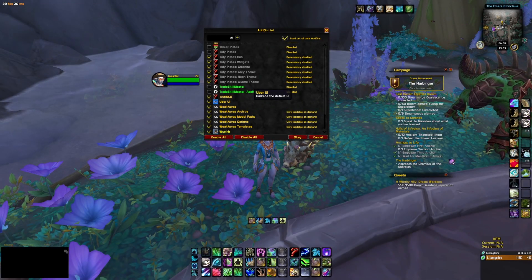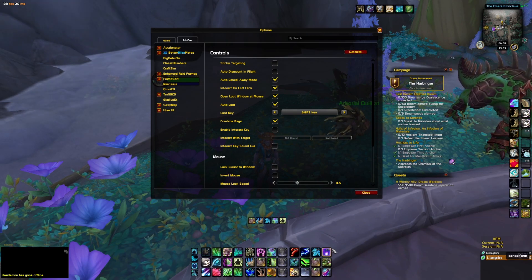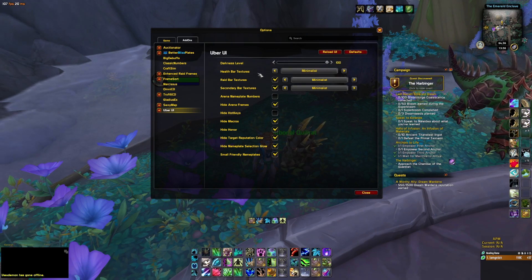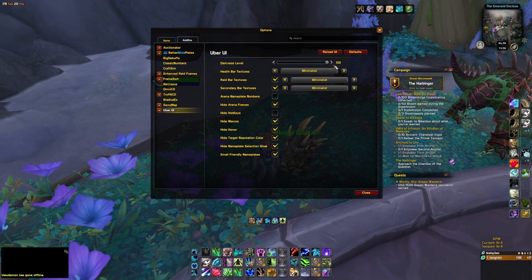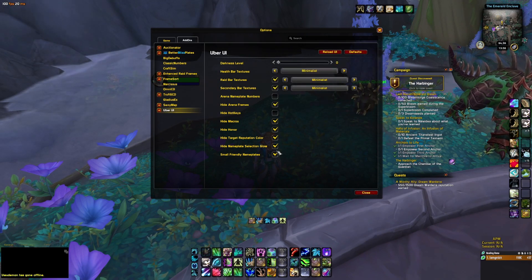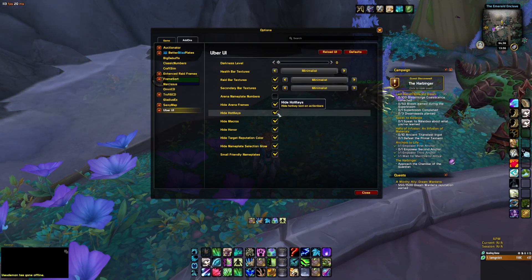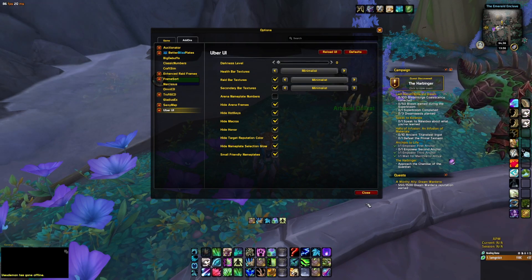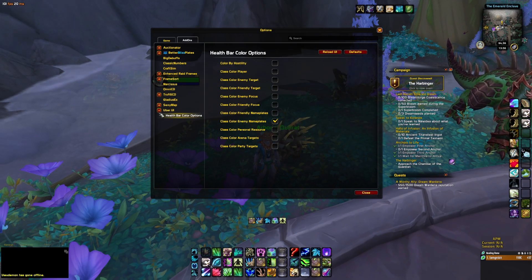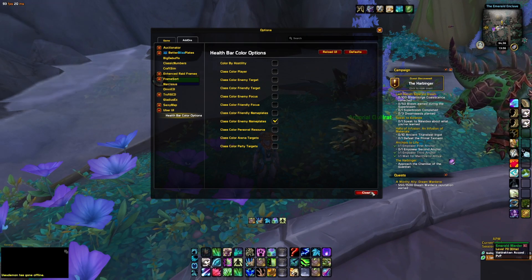The next add-on is Uber UI — a really simple add-on but incredibly powerful. It gives my frames this kind of curved look. Go to Uber UI and set the darkness level to zero. I have everything set to minimalist and use these options. You can also hide your hotkeys — I know most of mine so I actually like that. You can also set the health bar color, but be careful with that given the other add-ons. That's Uber UI.